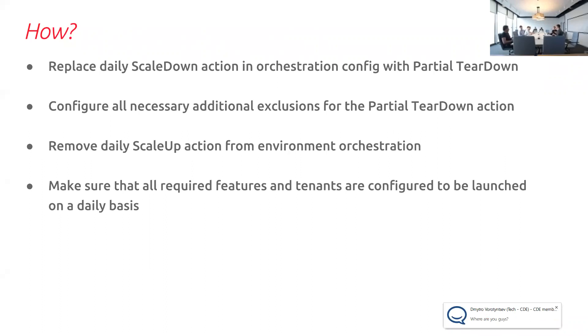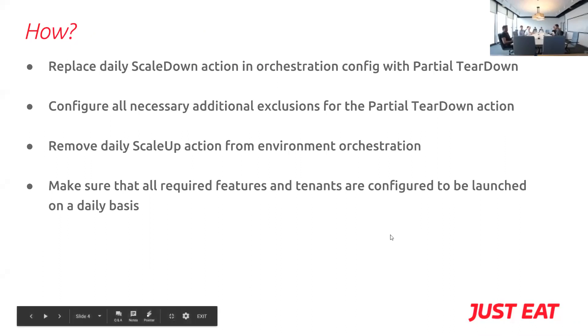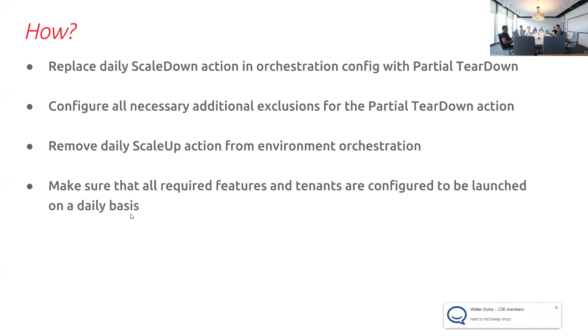After that, you don't need scale up anymore, because all updates of features in terms of versions and keeping them running in the morning will be done by the 'launch latest production version' or 'launch last deployed version' action. You might also discover that you don't have everything configured because you used to use scale up and down and something was launched by someone before you. You need to make sure that all required features are configured in environment orchestrator and launched on a daily basis — otherwise you just won't have them in the morning.